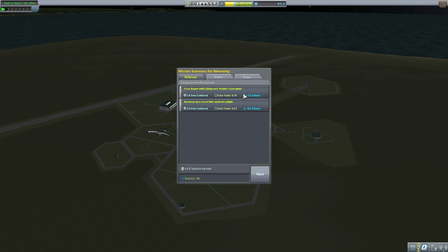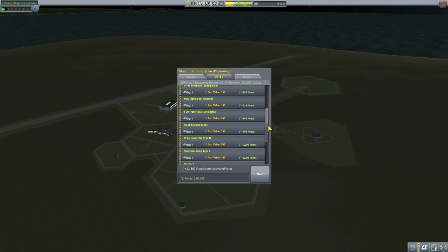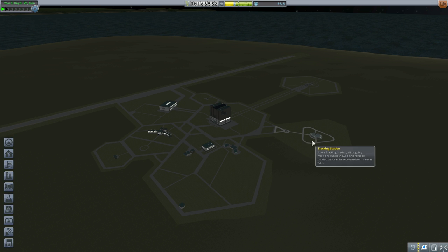Perfect landing — I mean, we bounced, but nothing wrong with that. 3.5 science from a crew report while flying over grasslands. We've got our entire plane back, save for about 48 units of liquid fuel — roughly 42 funds worth. So we spent maybe 50 funds and what we got was 27,000 funds. That's why I like flying planes in Kerbal Space Program. We're back up to 166k funds. I'll probably do a lot of flights off camera just to earn money and because I enjoy it. Anyway, I'm going to leave it here for this episode — if you enjoyed the video, please leave a like and a comment. Until next time, have a good one folks.